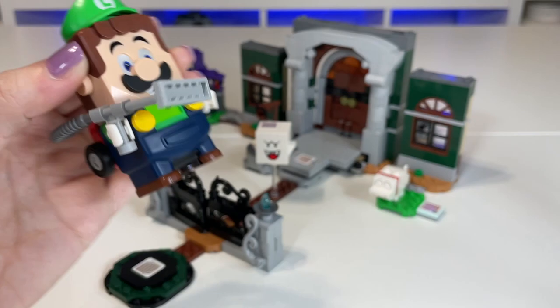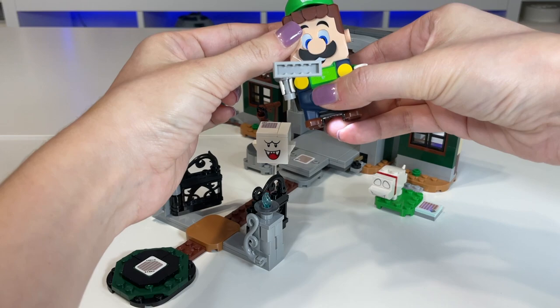First we scan the start tile, at which point you have 90 seconds to complete the course. We go through the gates and come across Boo — in order to defeat him you press this button in the front until you see the swirl.